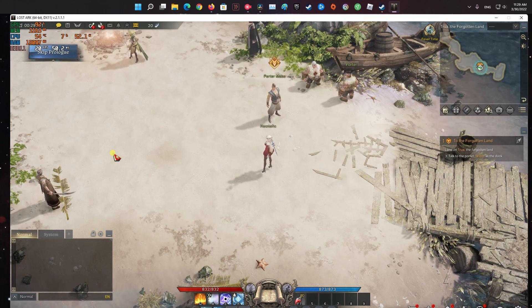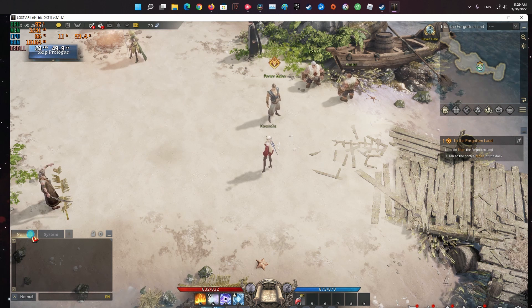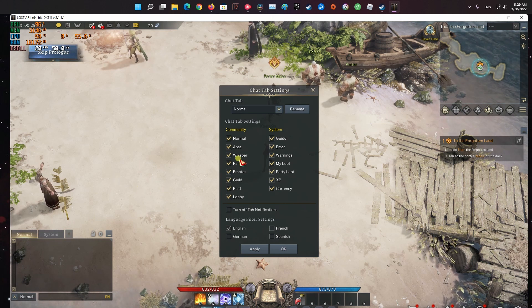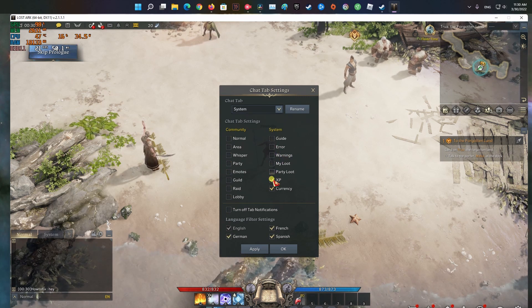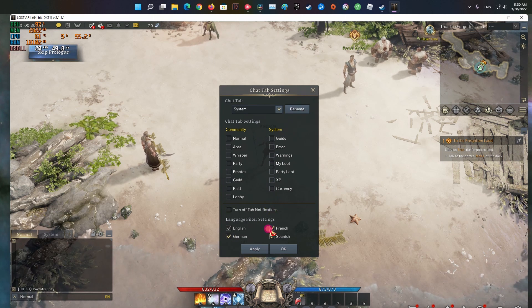Method one: remove system chat options and uncheck all language filters. Right click on the tab that you use and click on chat tab settings. Most players will do this to the normal tab, especially if you are a beginner. Here, uncheck all the options under the system section. Finally, under the language filter settings section, uncheck all the other languages. Once done, click on apply.